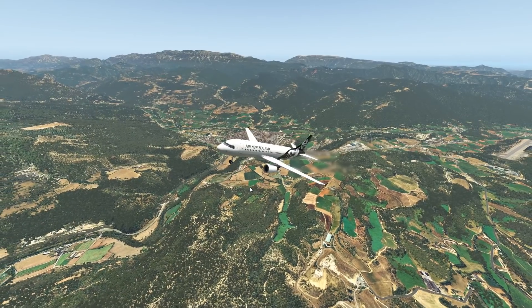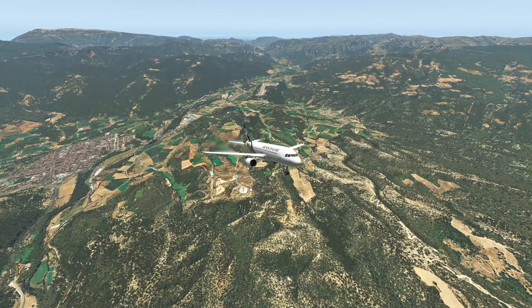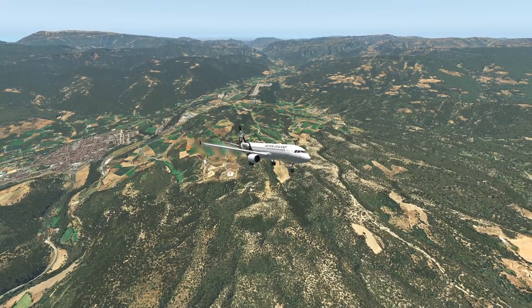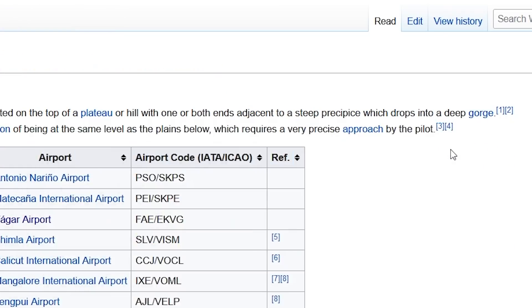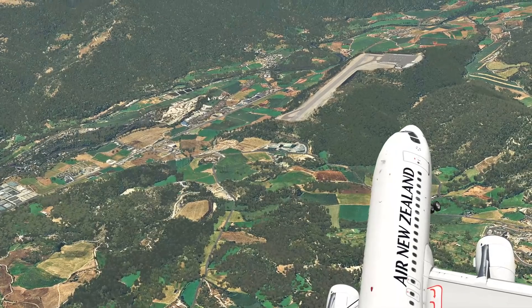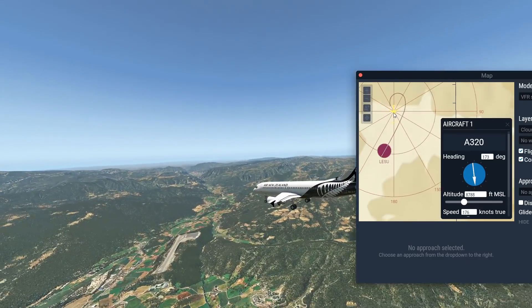Our A320 was taking off out of here really nicely, but that's really not the biggest challenge you face here as a pilot. The actual challenge comes when you try to land your plane here, because that is something very special about tabletop runways. This type of runway creates an optical illusion of being at the same level as the planes below, which requires a very precise approach by the pilot. It may look like this airport is at the same elevation as the village down here, but that's really not the case — which is the main challenge.